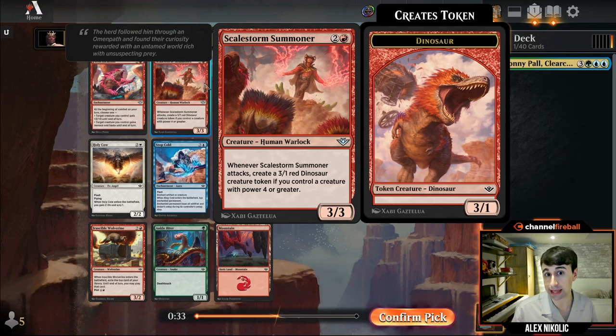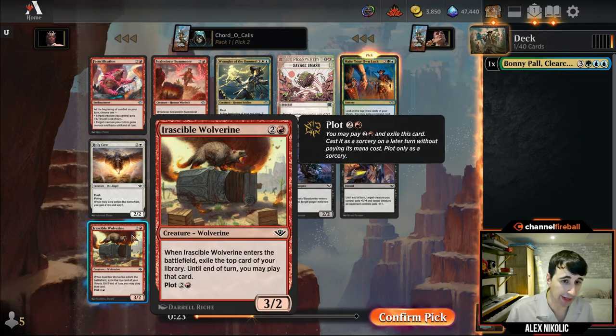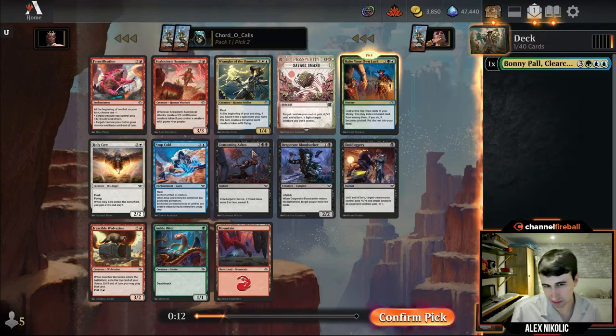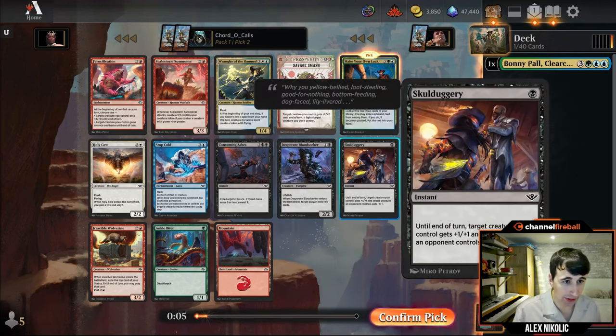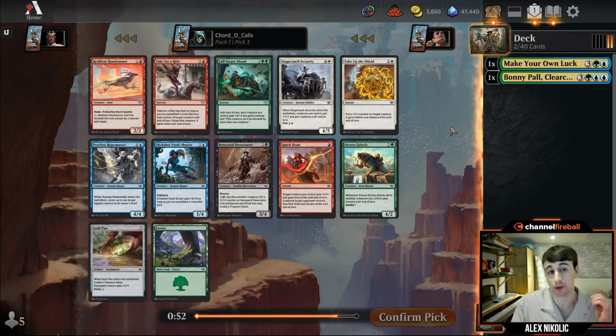Other cards in this pack I really like: Scale Storm Summoner, one of the better four-power-matters payoffs — just keep attacking and make 3/1 dinosaurs. Irascible Wolverine has been a good payoff for blue no-tapping-out decks. We've got some solid black cards too — a four-mana removal spell, a 2/2 lifelink that commits a crime, and Skullduggery is always pretty good. We'll see how long we keep on this blue-green train.